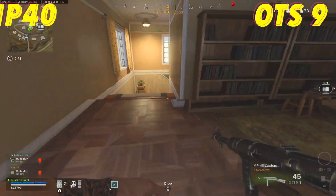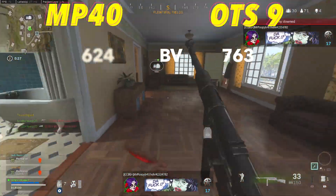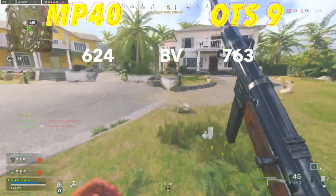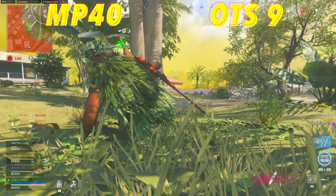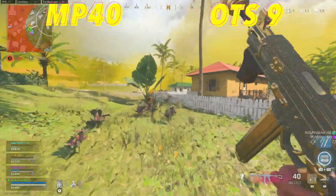Jumping straight into it, the OTS will have a better max bullet velocity with 763 meters per second to 624. This isn't a big advantage for the OTS because the meta bullet velocity for close range weapons is about 600 meters per second, and both weapons are going to meet that criteria. Fast bullet velocity makes weapons feel hitscan out to farther ranges, but since we're going to be using these at 100 meters, we don't need a super high bullet velocity.